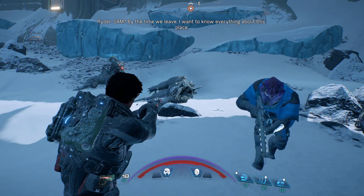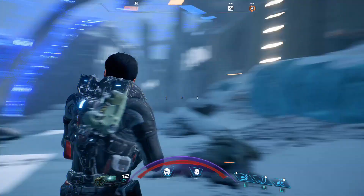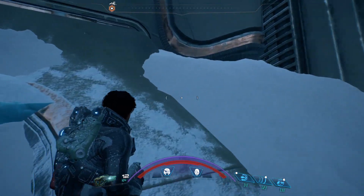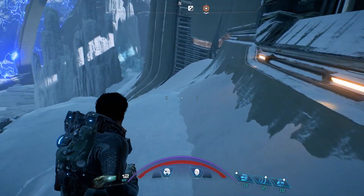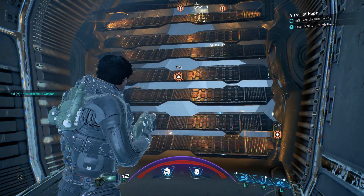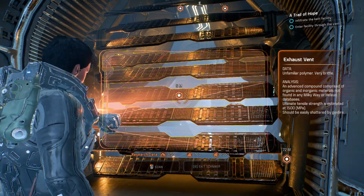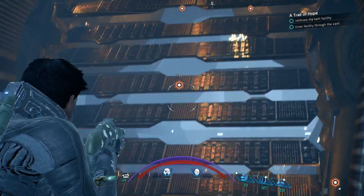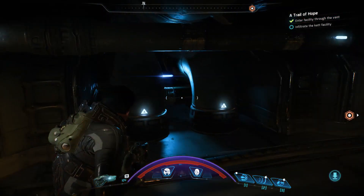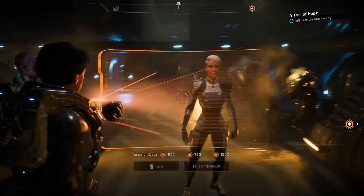Let me switch to shotgun. By the time we leave I want to know everything about this place. Let's go — you're on me. How do we get in here? This way. The game's been reset a couple times with updates and I don't know if this is something I've done already — it just seems familiar. Unfamiliar material — very brittle. That means we ought to be able to bust our way through.